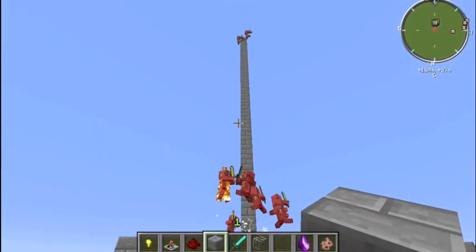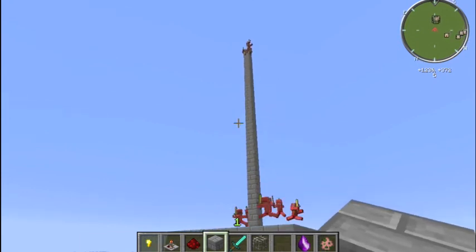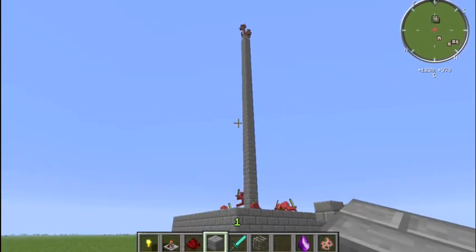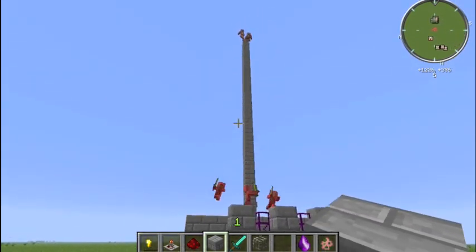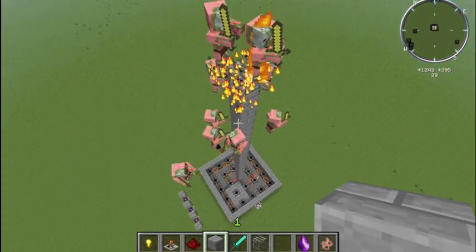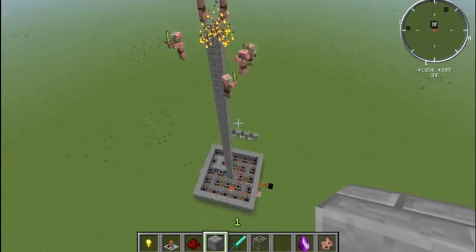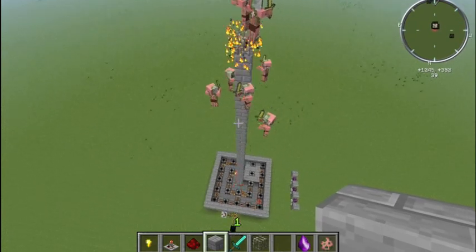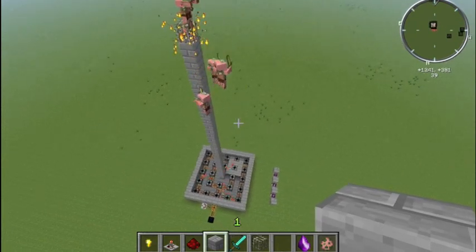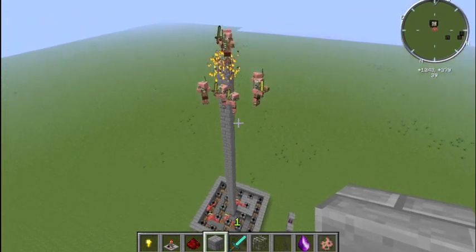It is a very large structure, and obviously it would be better if there was some sort of smaller version that was more discreet. And so in a later video, I will show you some of the more advanced soul shard-based traps to allow you to capture zombie drops in a more space-saving way.